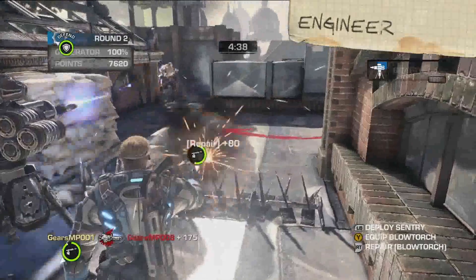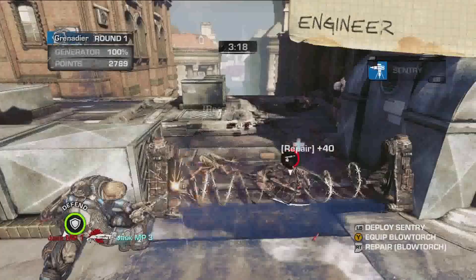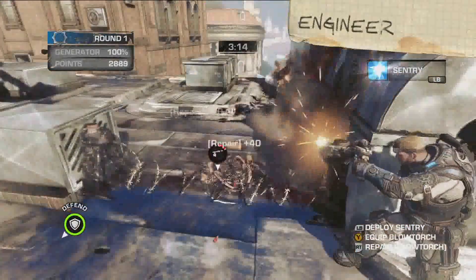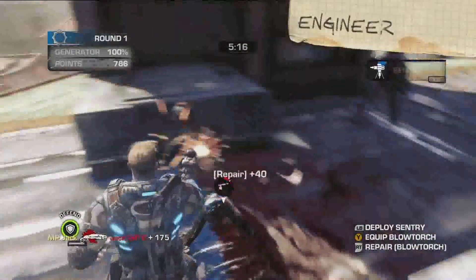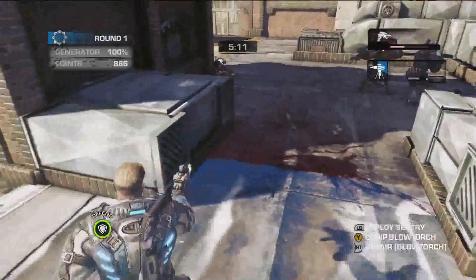I recommend placing sentries before you repair damaged fortifications. To repair, just swap to your blowtorch and fire at the nearest barrier. But remember, no one in Overrun can build a new fortification. So once you lose it, it's gone. Finito.